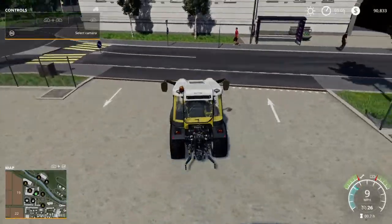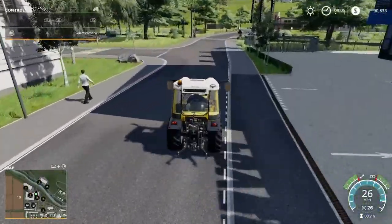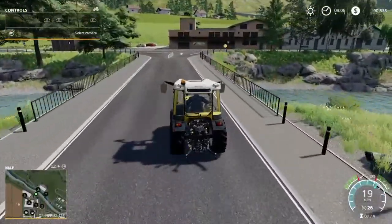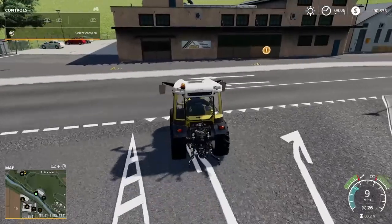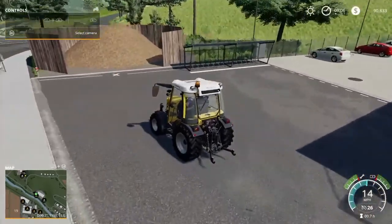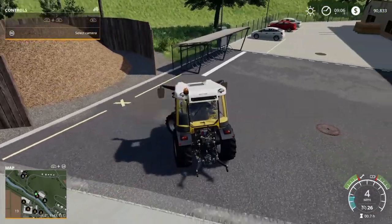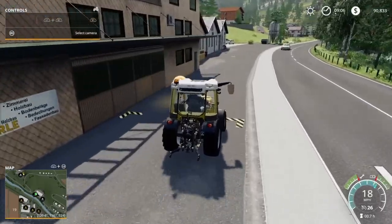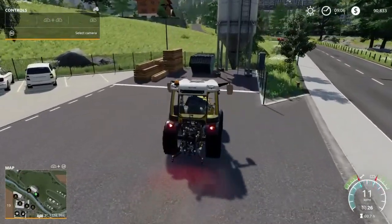From here, let's head on over to the sawmill. There's not a ton of forestry on this map from what I've seen, but you can always plant trees and make use of that. Right here is going to be your lumber sell point. And just right here will be your wood chips area — it doesn't have markers on the ground so I'm not positive about that. And then just over here we have our lime sell plant, or lime station.